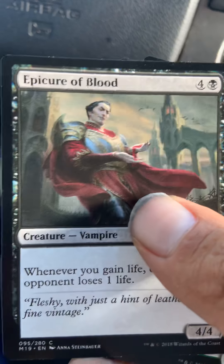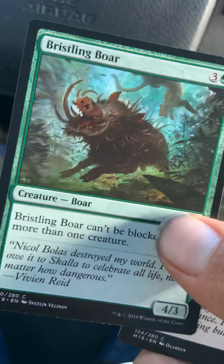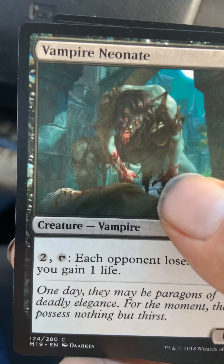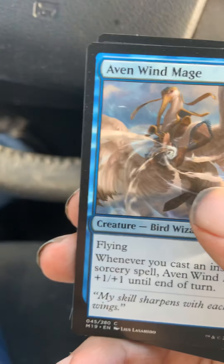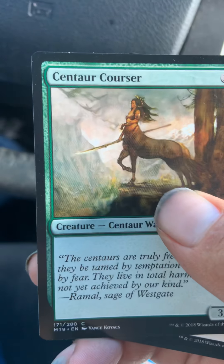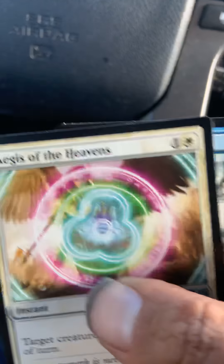This next one I got is Epic of Blood — it's pretty cool. This is really cool too — Bristling Boar. Vampire Knight. Aven Wind Mage. Star-Crowned Stag. Centaur Corsair. Aegis of the Heavens.